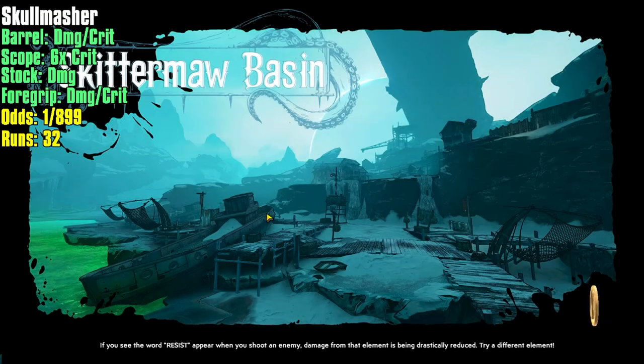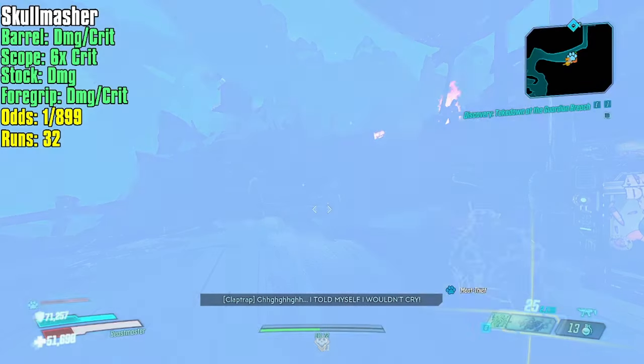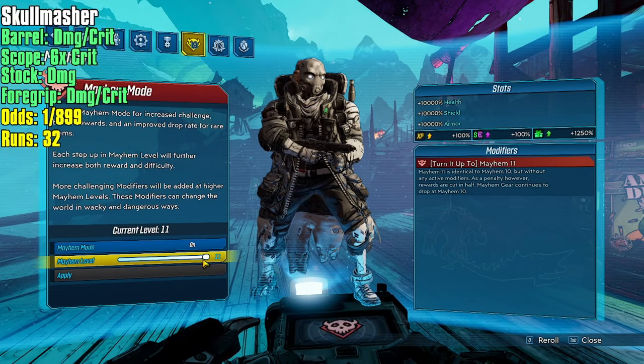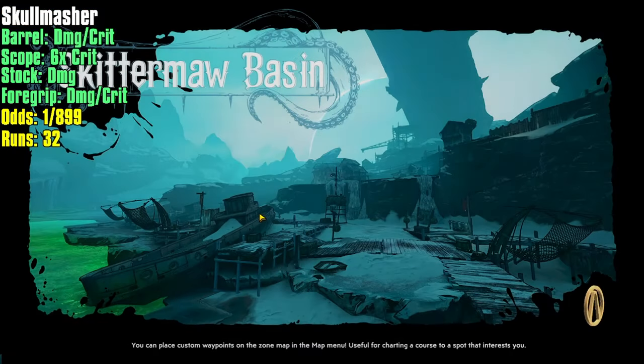Make sure you're only swapping between Mayhem 10 and 11 — you don't want to drop a Mayhem 9 Skull Masher. The Cocky Bastard is actually a really cool sniper as well; it does 150% bonus shock damage when you land a crit. It's like having a Revolter without the Revolter.